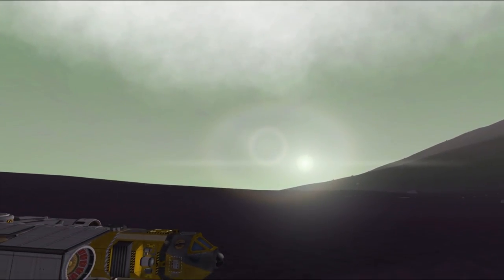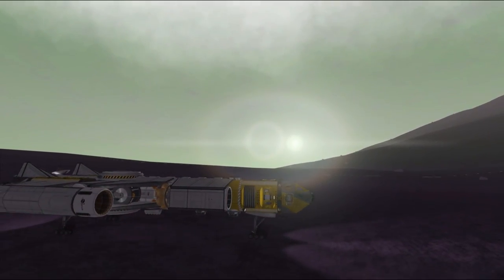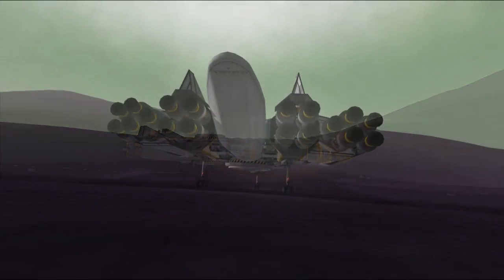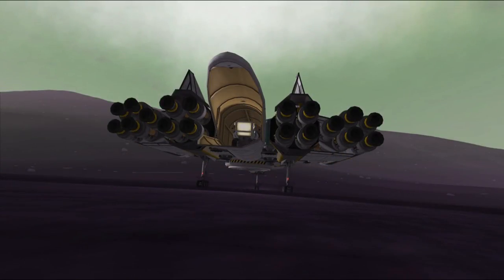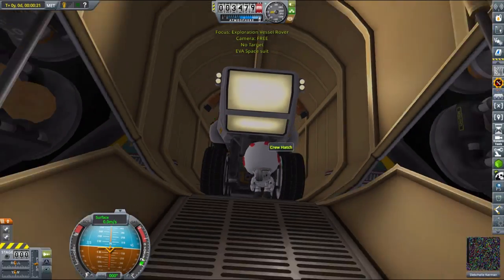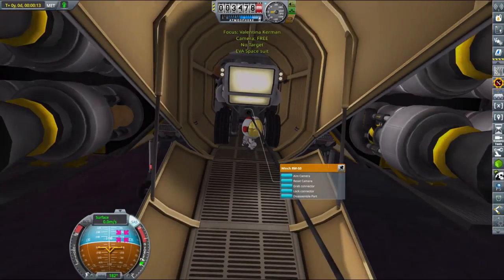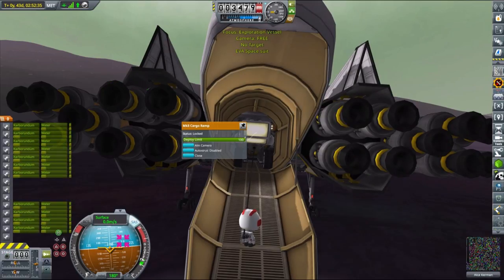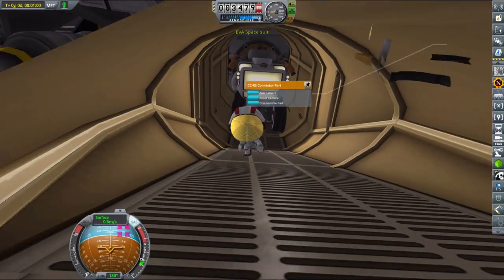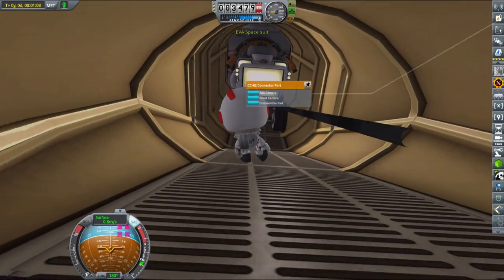Here we are landing on the surface of EVE for the very first time with our high-tech spaceship — and we've landed finally. As you can see we landed on the side of a mountain very close to our initial location. It's high time to unveil our surface reconnaissance vehicle, called the Roach, which has absolutely no reference whatsoever to the car from Elite Dangerous, as you can see.